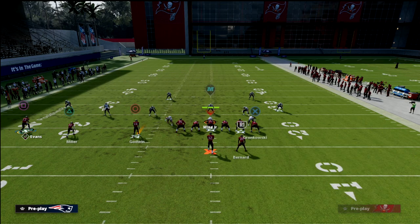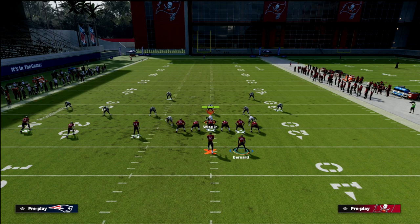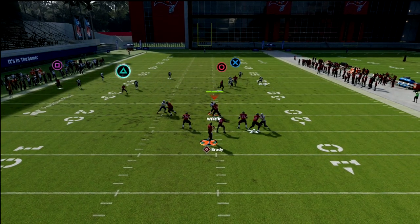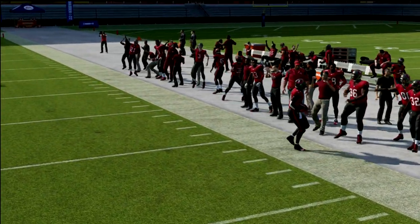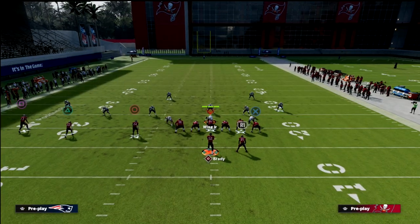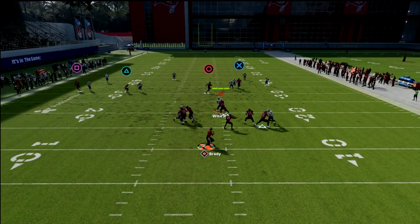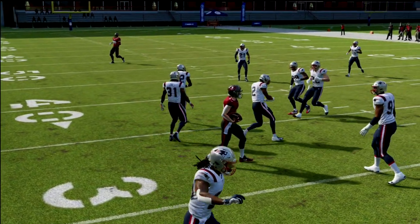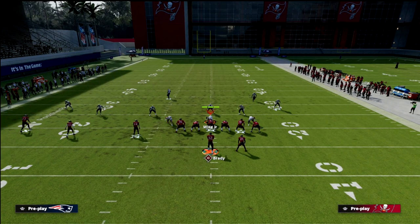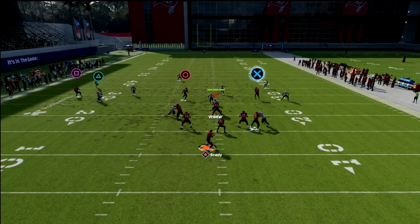What we're going to do is curl our outside slot receiver, place our outside far wide receiver on a smart routed out route, and streak our tight end. The left side of the screen is going to be a great read — specifically, the smart routed out route is really going to pull a lot of the zones out of the way and allow us to hit this curl. I'm going to show you this against Cover 3.